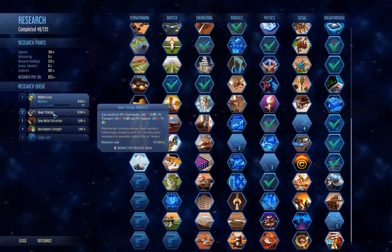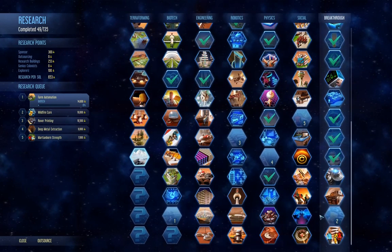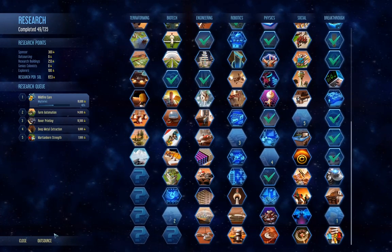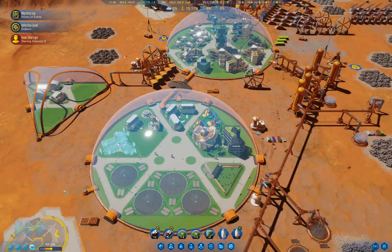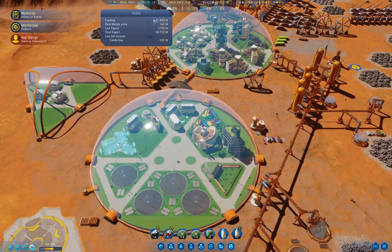Farm automation — that's under here, is it? Hydroponic farm and fungal farm: upgrade automation decreases number of workers. We're going to do that, then figure out what else we need.